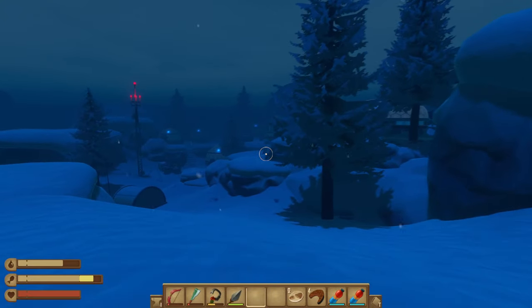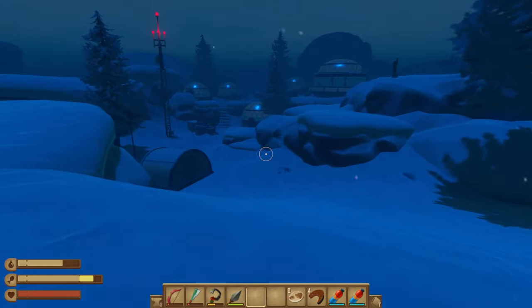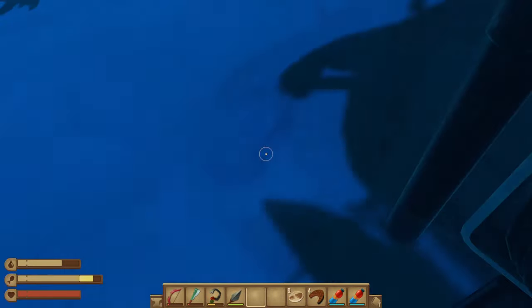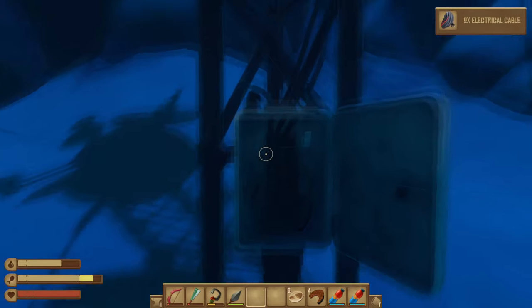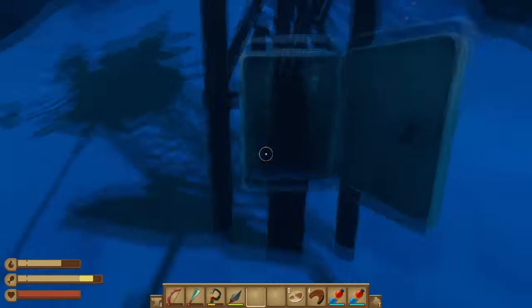Alright, I seem to have found some type of village. Just as soon as I walk through the path there, we're going to check it out. We got electrical cable here — not sure what to do with it yet. Alright, well that's where one electrical cable is.